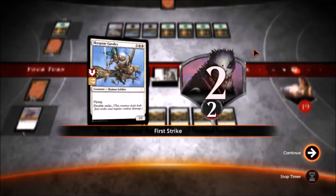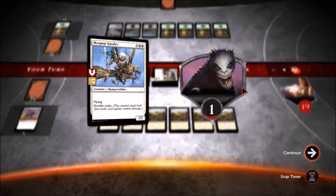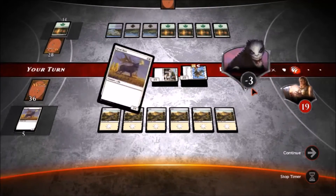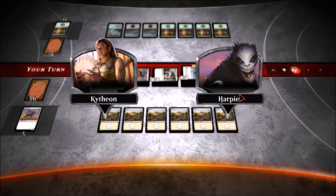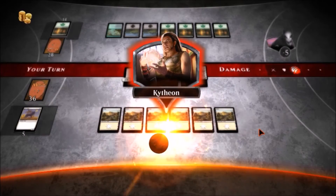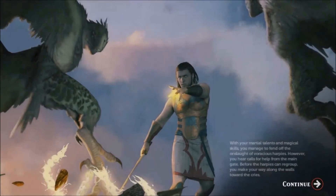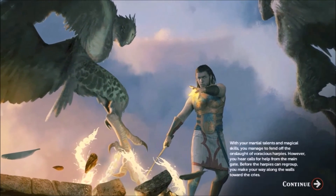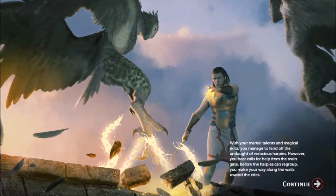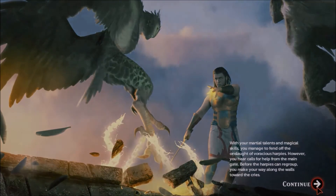That's gonna hurt him and then finish him off. With your martial talents and magical skills you manage to fend off the onslaught of voracious harpies. However, you hear calls for help from the main gate — before the harpies can regroup, you make your way along the walls toward the prize.